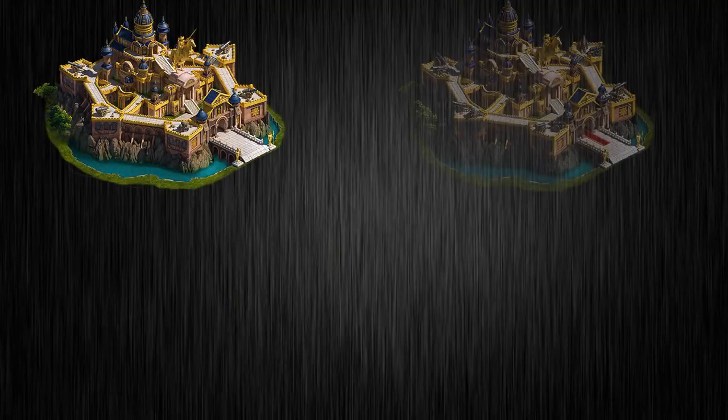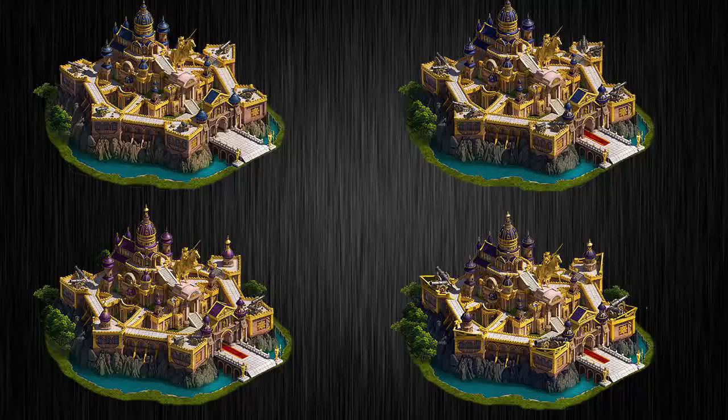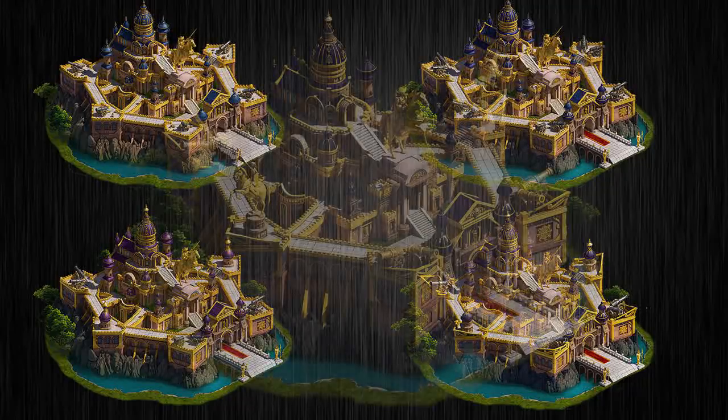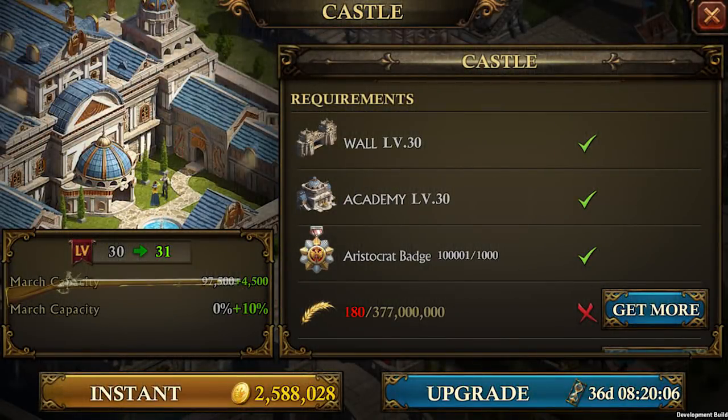Castle level 31 to 35 will also give you additional benefits. For example, each new level you get a new castle skin. It will also give you two bonuses this time to your march capacity instead of just one. The first bonus is a total of four thousand five hundred extra troops added to your march capacity, and the second is an extra ten percent march capacity based on your current march capacity. Bigger the march, bigger the power.